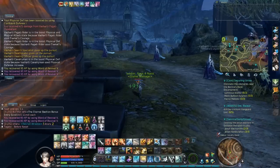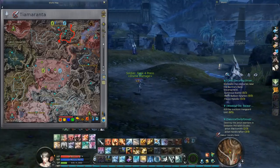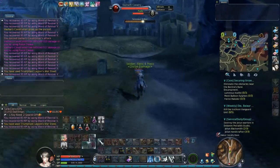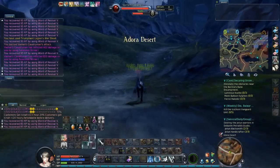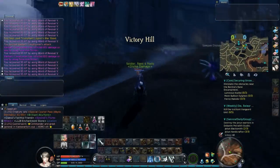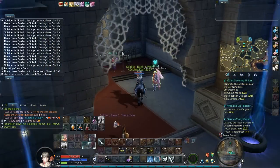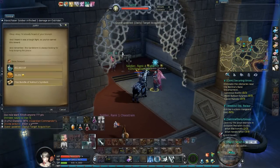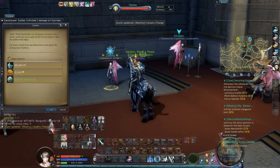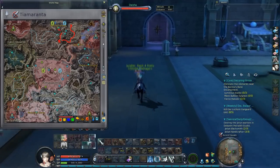Now that this mob is down, you want to return to the fortress and turn in these two quests. You can turn in the quests, and we are now heading to the next target. This time we have to take a flight to Cindercon outpost.